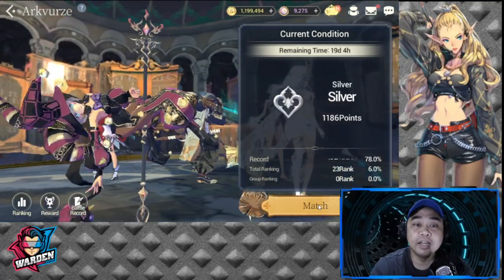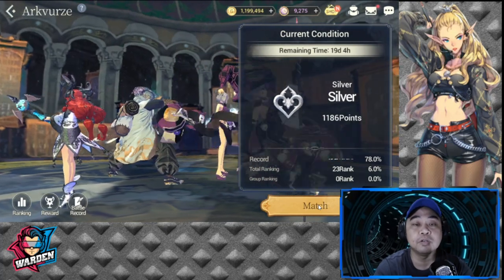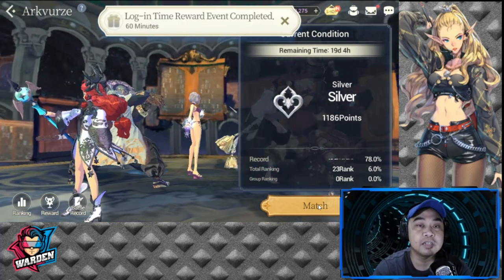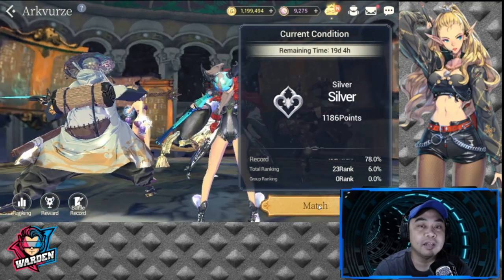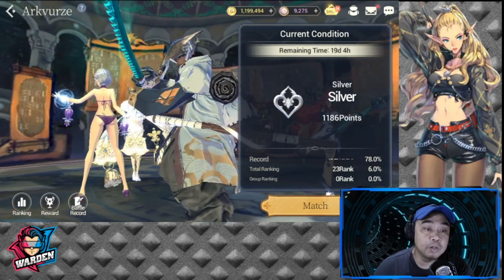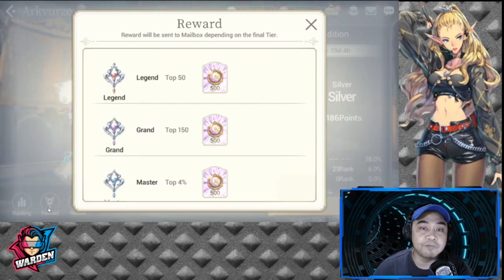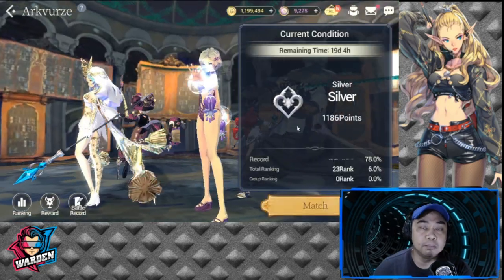Those are my tips for you for Arcverse. Again, this is just pre-season, but try to build your teams already. You have time to practice team building and to practice banning and picking heroes before the season starts. Rewards right now are just 500 gems across the board.